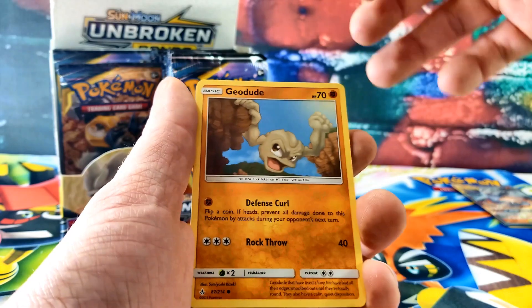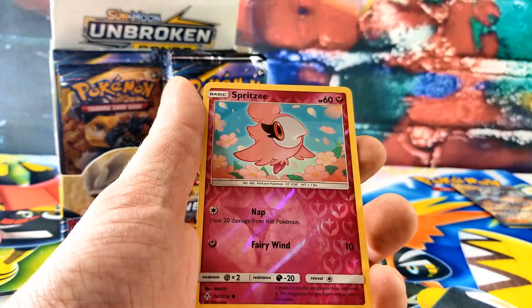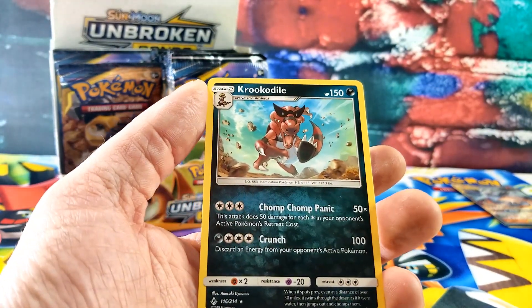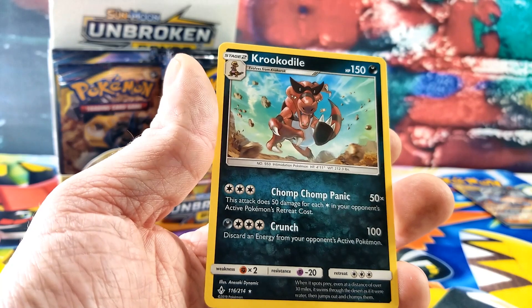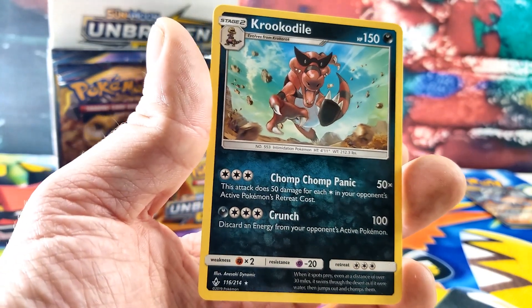There's a Geodude, Porygon, a Froakie, a Spritzee for the reverse. And the rare card is a Krookodile. I think he's running from a Pokemon — you think he's running away? Yeah. I think he's going to attack somebody — it looks like he's jumping on somebody or chasing him.